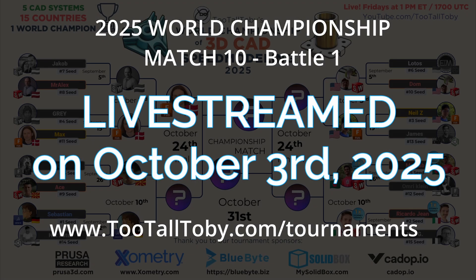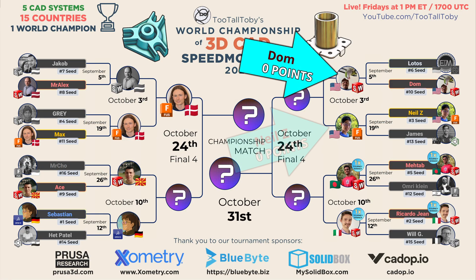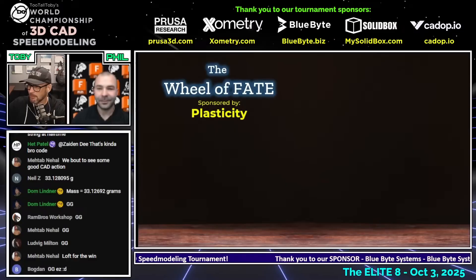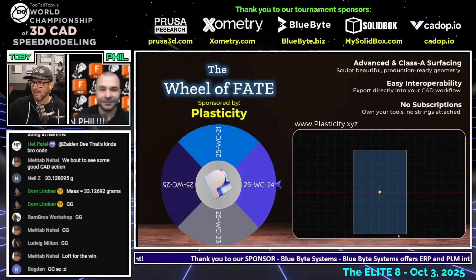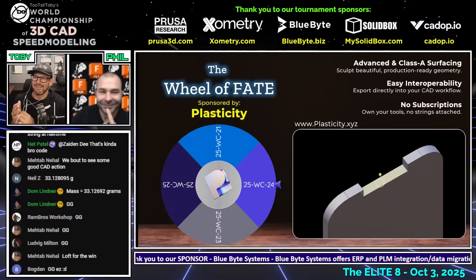Everything is looking good, which means it's time for us to turn to the Wheel of Fate. The Wheel of Fate is used to randomize the drawings so we don't have any idea what drawings are coming up. The Wheel of Fate is sponsored this tournament by our friends over at Plasticity — be sure to visit them at plasticity.xyz.